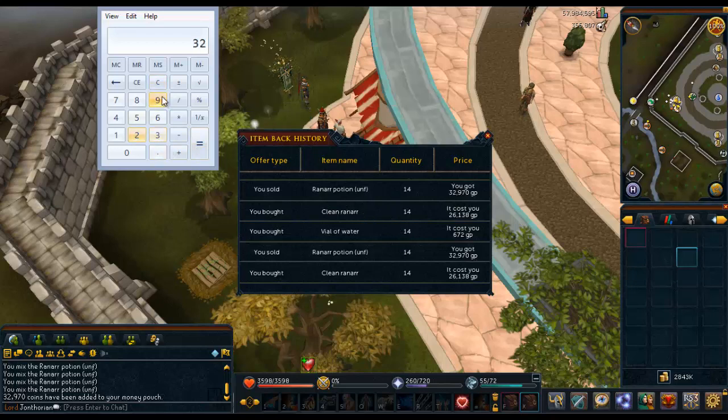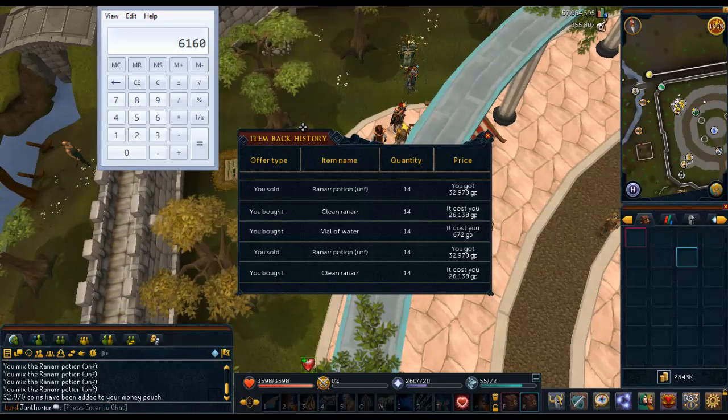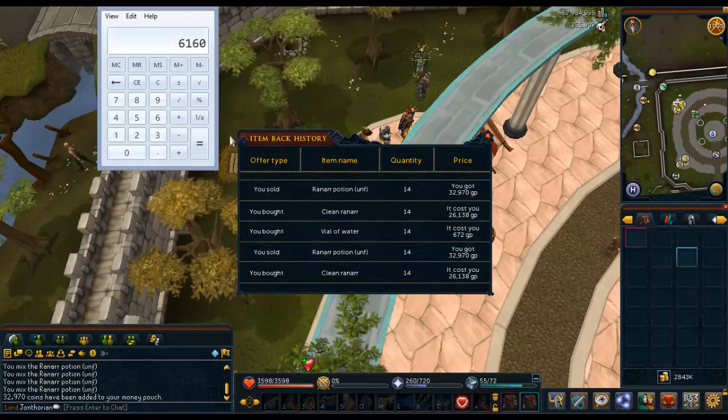So let's just do the Ranar potions and then subtract all this stuff from it. So 32,970 minus 26,138 minus 672 for the water vials. You can actually get the water vials cheaper if you go to Burthorpe — that's what I did. You can buy a bunch of water vial packs there and the water vials only cost 10 GP each. So that's how much you get per inventory. It takes 15 seconds, so times four that's 24.6K a minute. I was able to do 58 inventories just due to banking time, so times 58 — that's 1.4 mil an hour.